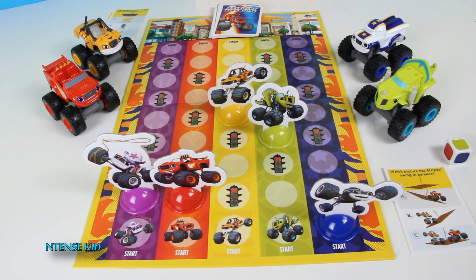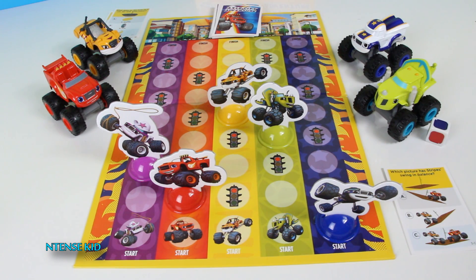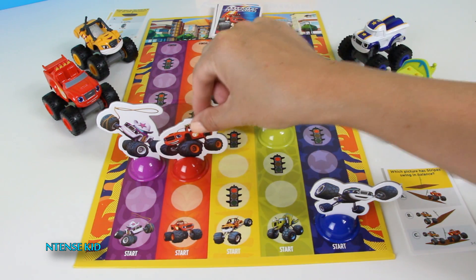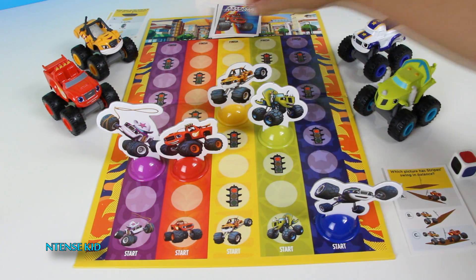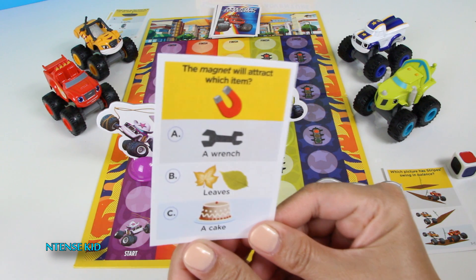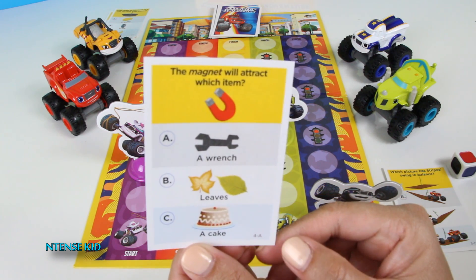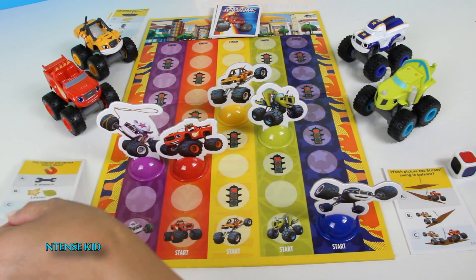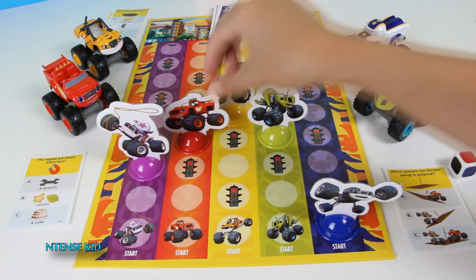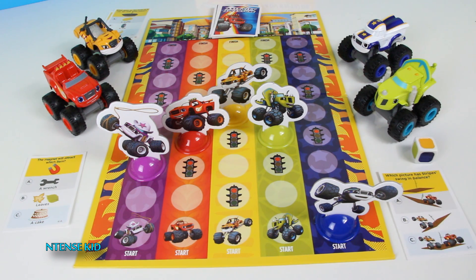Let's move on to the next player. Let's roll the dice. Alright Blaze, what's your stoplight question? The magnet will attract which item? A wrench, leaves, or a cake? Good job. It looks like it's yellow for Stripes.